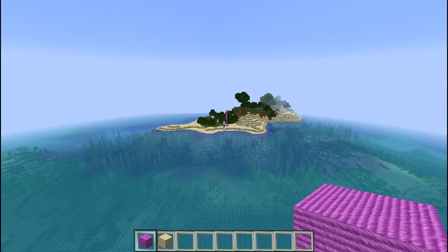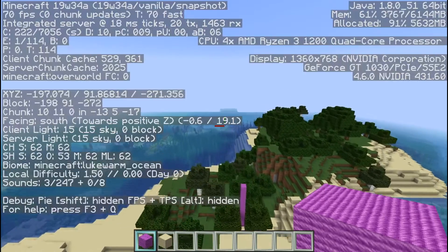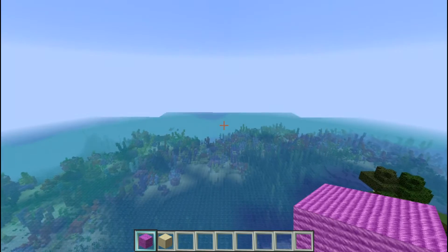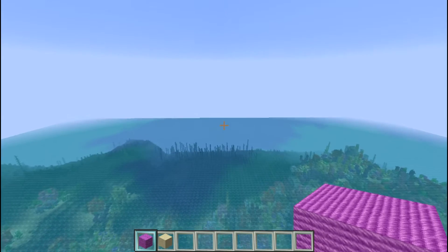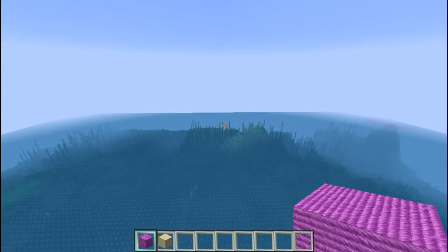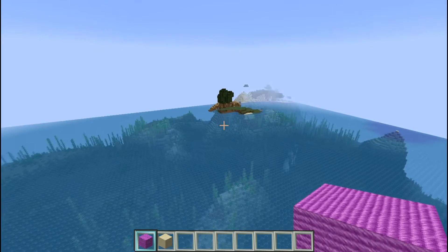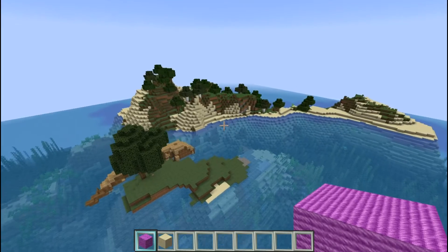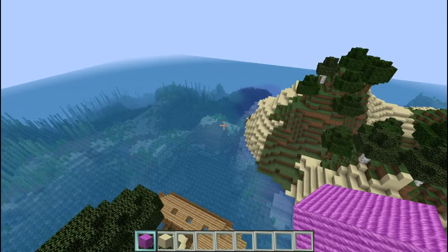It's kind of exciting seeing all the new stuff already — the bees are so epic. Now we are going to head south just a little ways, not too far. I love the coral reef, the colors are beautiful. And if we go just a little ways we're going to come across a little island and probably one of the most pristine shipwrecks I've ever seen.